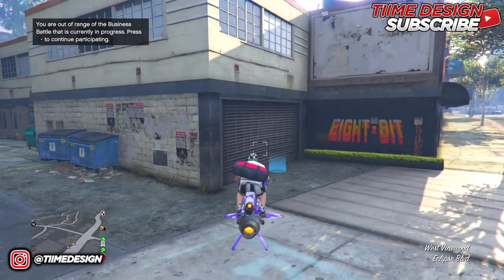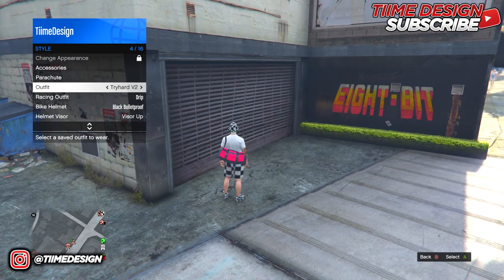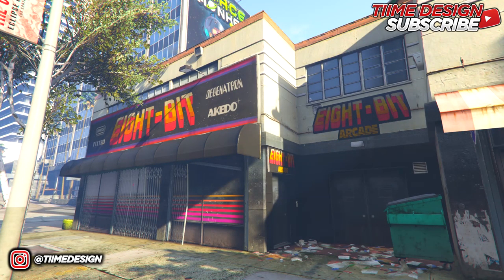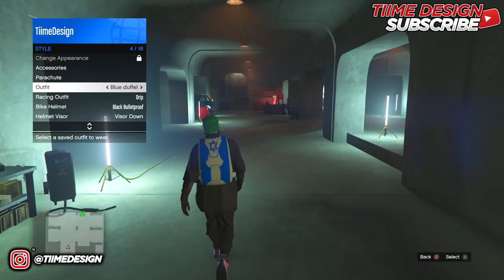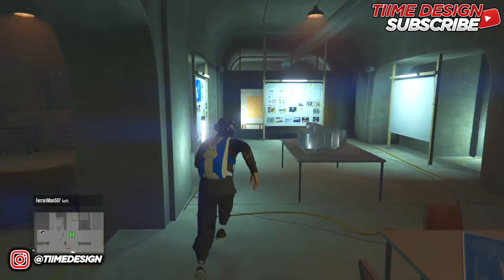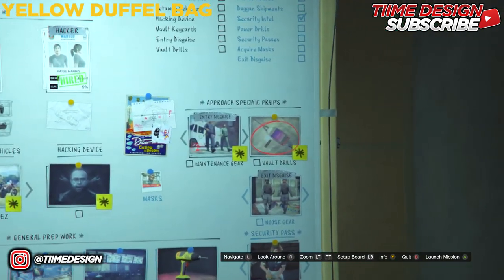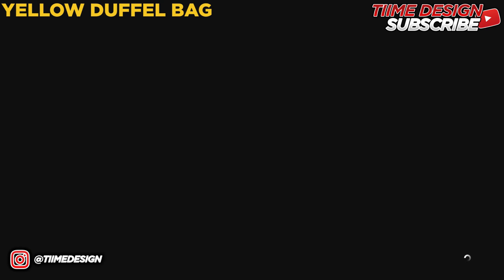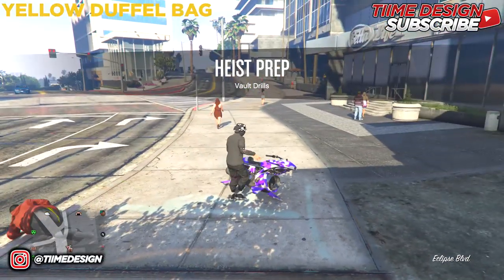The next duffel bag will be the yellow duffel bag. Put on an outfit that does not have a duffel bag on it, then go into the arcade or have the person helping you start up the job. Come over to the planning board and start up the vault drill prep — the vault drill is the yellow duffel bag one.